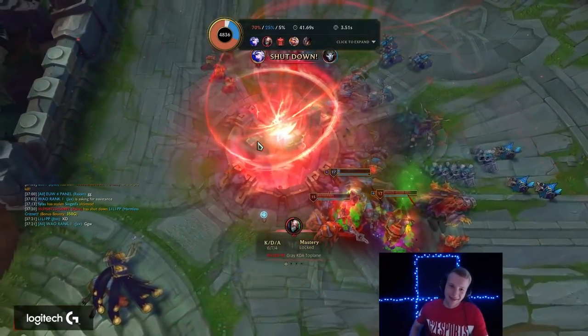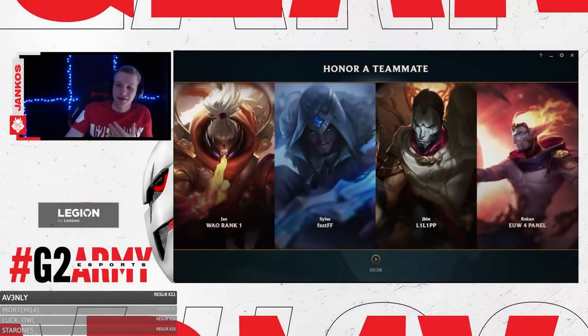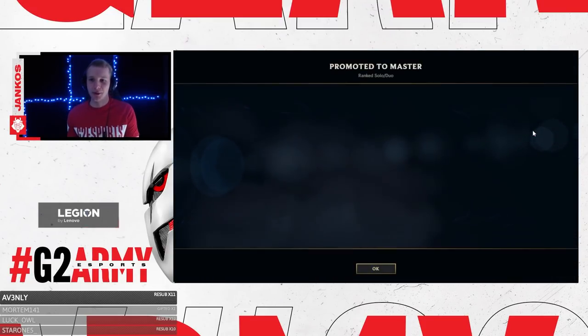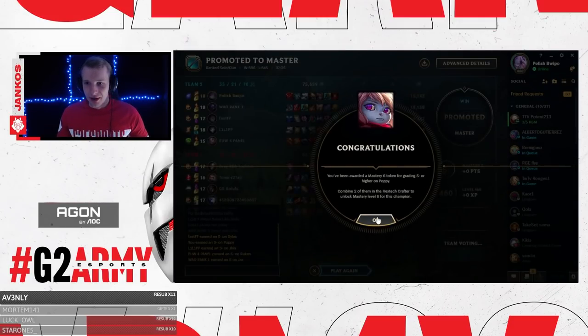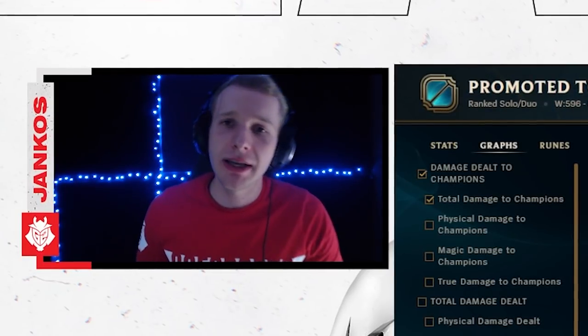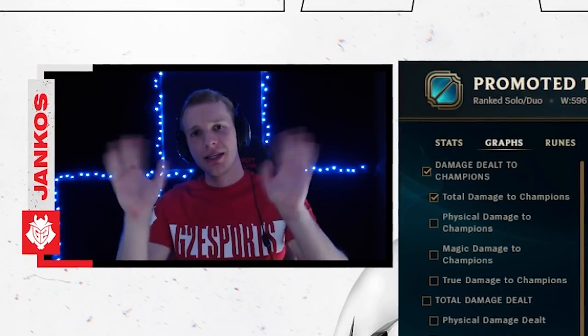Okay, good game! My account decayed so I just advanced to master tier — that's my master tier game. I decayed from 1000 LP on EUW and I'm still playing in high elo, but I need to climb back up. It was a nice Poppy game with a nice build. They didn't have that many dashes yet the champion still worked. Hopefully you enjoyed the video — if you did, please leave a like and comment down below. See you next time, bye bye!